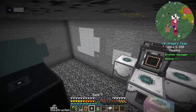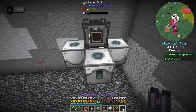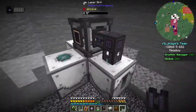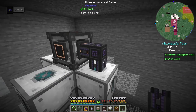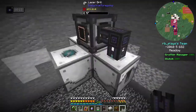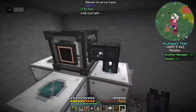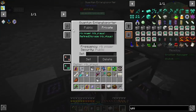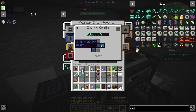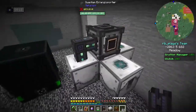If we get some universal power cables and run those, that should power this thing. But it does not have power. Let me check — output, output, output, output — wait a minute, eject — powered. Yes, it's powered now. And that's powered, and that's powered. There are no lenses in any of these yet, so it's not going to do anything just yet.